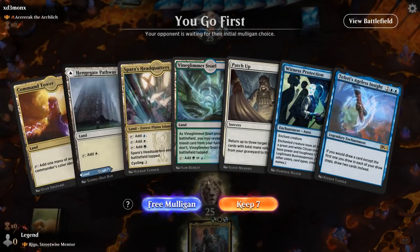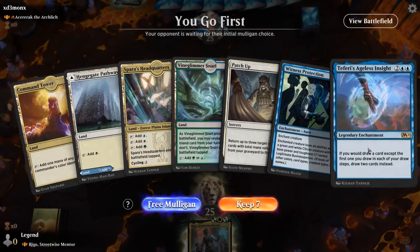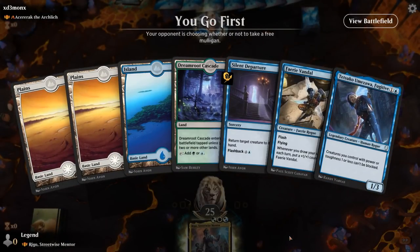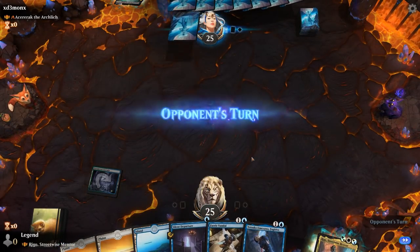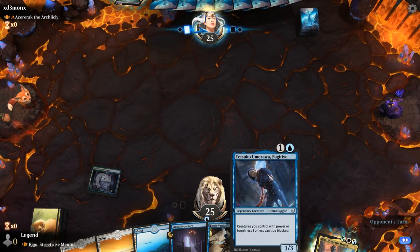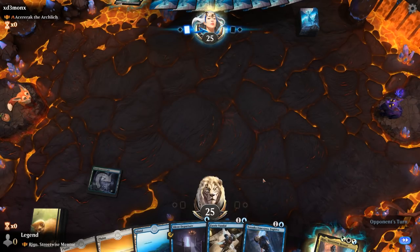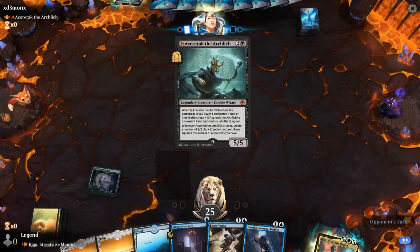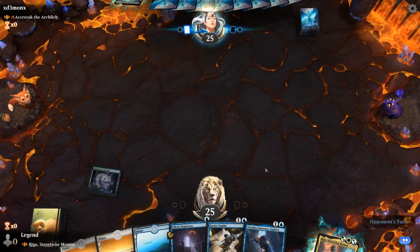We're facing The Lich — typically a Paradox Engine combo deck with a lot of ramp and control elements. Our first hand is not particularly exciting, missing cheap creatures to go with Rigo, but the second hand we can keep. Turn two probably Umezawa over Fairy Vandal so we can keep drawing cards with Rigo on turn four, and hoping to pick up some counterspells which will probably be necessary to prevent the opponent from going off. Thoughtseize is going to have a look and takes Fairy Vandal — that's fine.